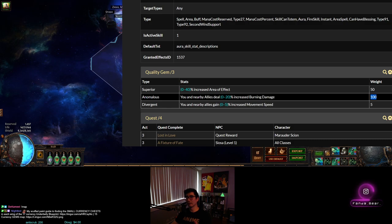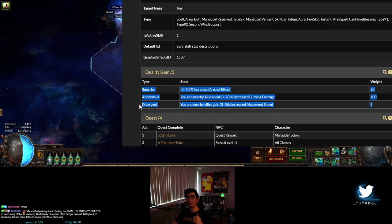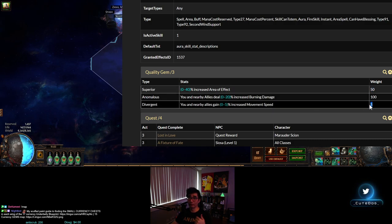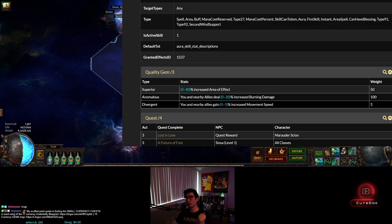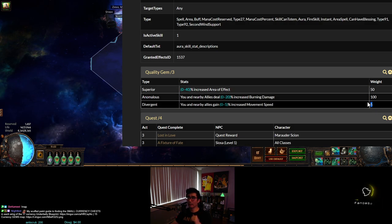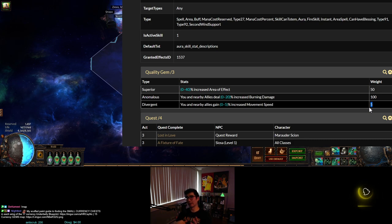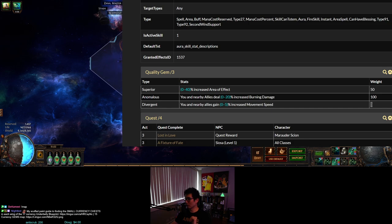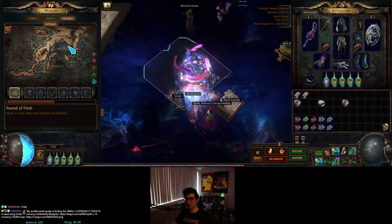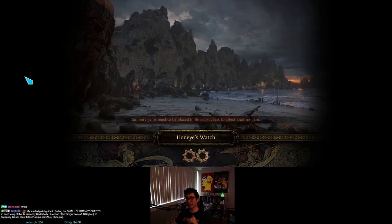Remember the rules: the prime lens cannot roll the current quality type. Starting from anomalous Anger, the only options are superior (default) or divergent (the good one). The weightings are 50 and 5 respectively. The divergent is 10 times more rare, but the math is: divide the weighting of what you want (5) by the total pool (5 + 50 = 55). So 5/55 = 1 in 11 chance. Compare that to starting from the base superior version from Lily — then it's 5 divided by 105 total, which is roughly 1 in 21 chance.